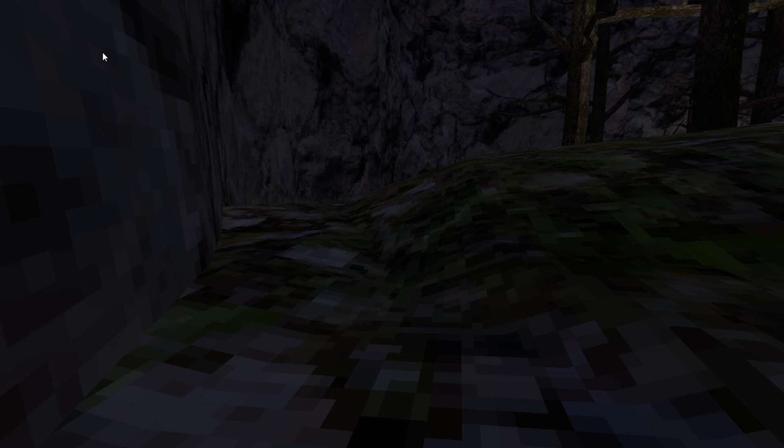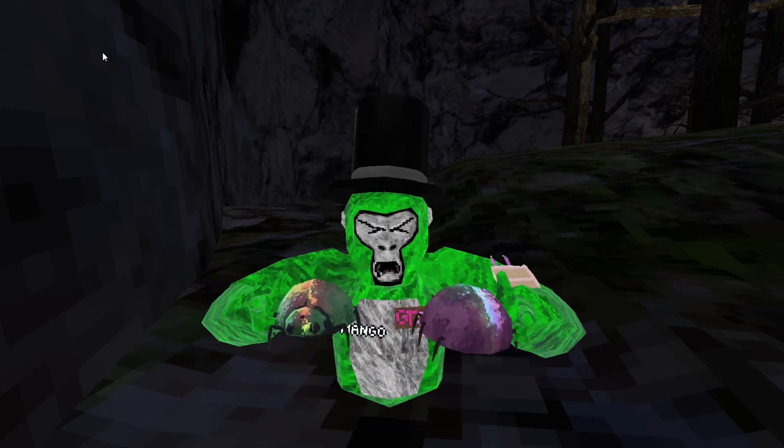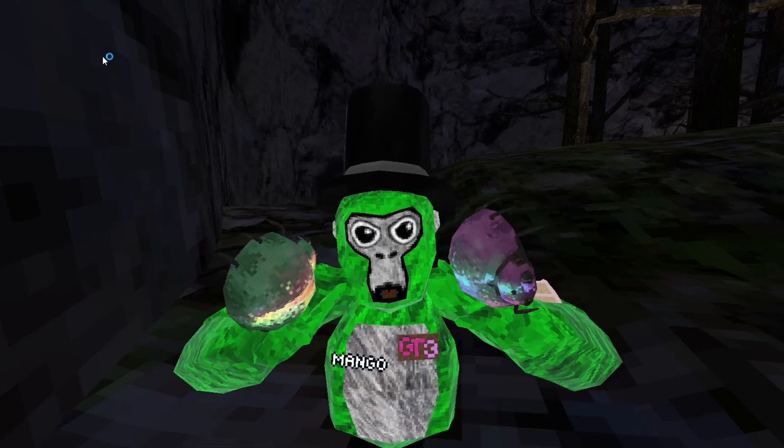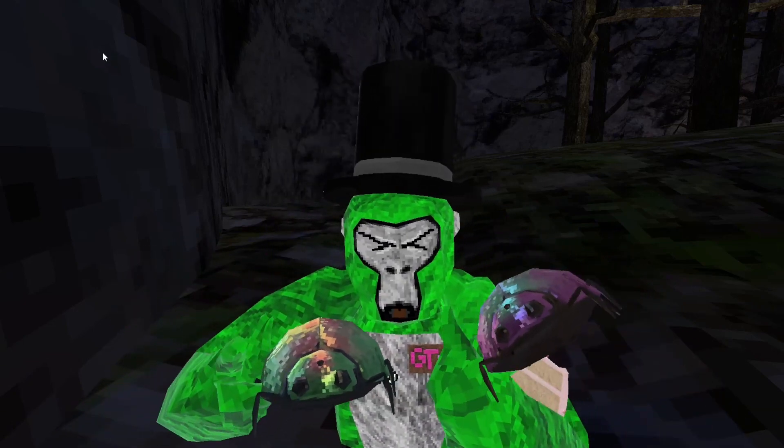Come here, come here! I let him go for a second. I'm too short — Short King. Anyway, I got him. Looks like he's got a little girlfriend!